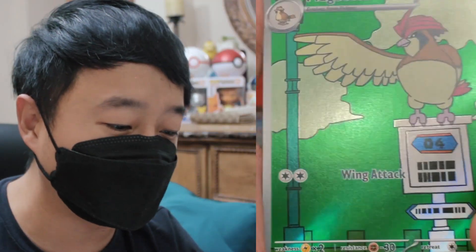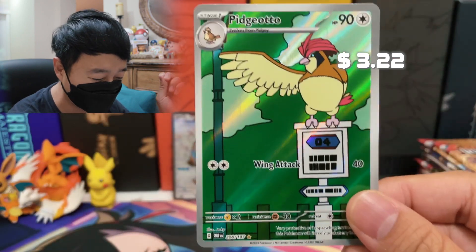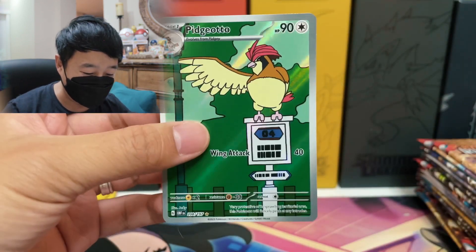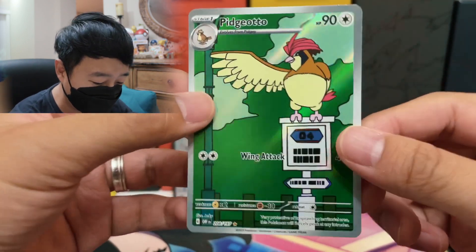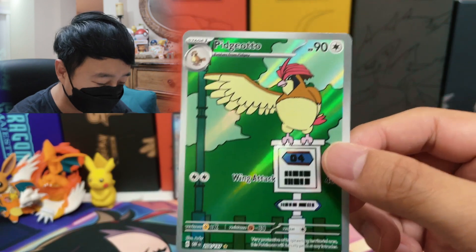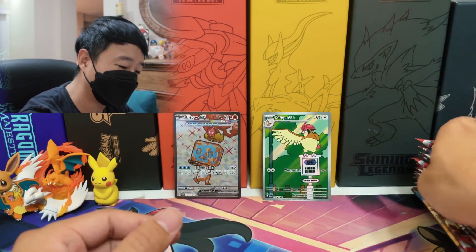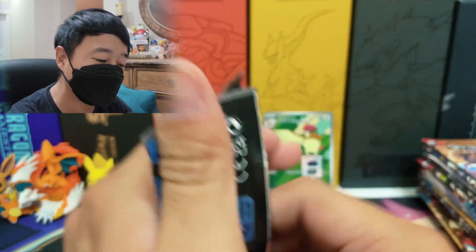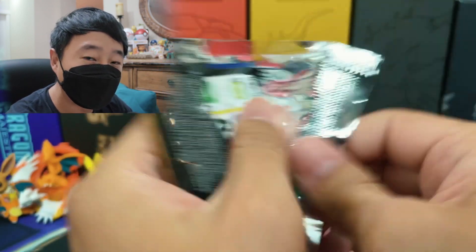We got a Pidgeotto! Not the EX one, and I just said I want the Pidgeot evolution line, so we got a Pidgeotto. Our AR card right here. The artwork is very simple, but I do love Pidgey and Pidgeotto — that evolution line is super cool. Imagine I'm able to pull the whole evolution line today.